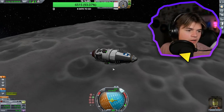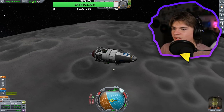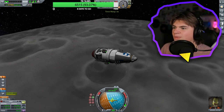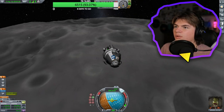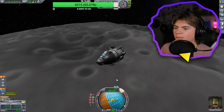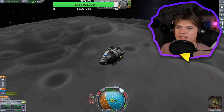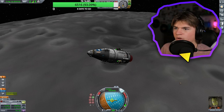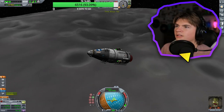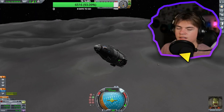Once you get near the surface you should do something called a suicide burn — you basically burn at the very last second to use the least amount of fuel possible. Because I don't really have a lot of options here. We can't get too close to these craters, so I actually want to burn sideways to try to stop that. I don't think we have enough fuel to get home, but you can always send a rescue craft. We're going to do the suicide burn. Wait till we get closer — how fast does this go? It goes pretty quick.